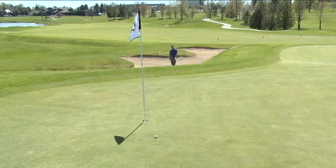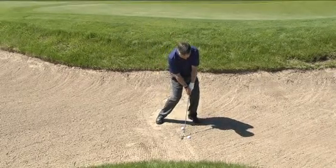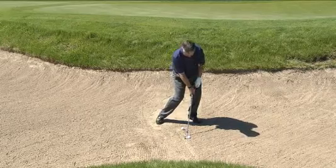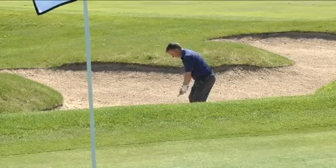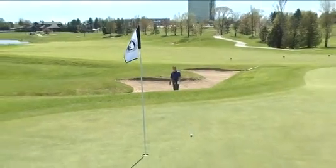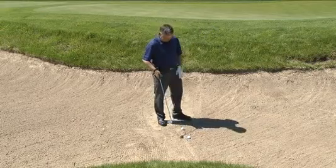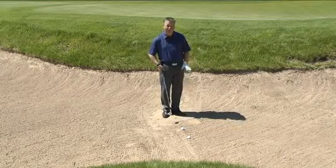Now as I'm coming into this ball where my lie is down a little bit, I'm going to get a lot more sand in between that ball and the face of the club. That's going to limit how much backspin I can put on it. So on a shot like that I may need to play to the fat part of the green — over to the left-hand side in this instance — versus the really good lie where I'm going to be able to stop it.